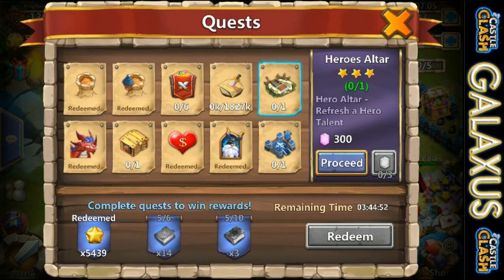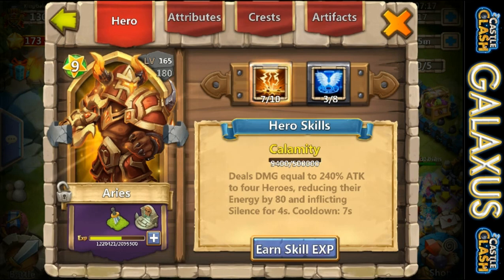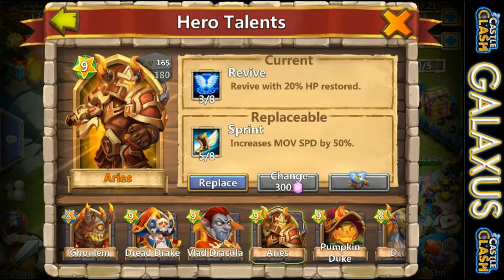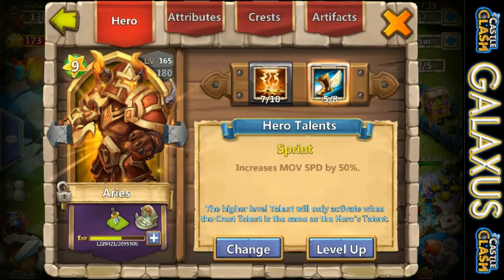Before we get any further, there's a talent refresh quest. I don't have a talent refresh card or talent chest, so we're gonna have to spend gems. Luckily I was able to get enough gems together. We still have that five-of-eight sprint to make a decision on — I'm going to throw it on Ares because it's going to help me in some modes, and if I get a five-of-five rewrite I'll replace it. So Ares is moving 50% faster now.